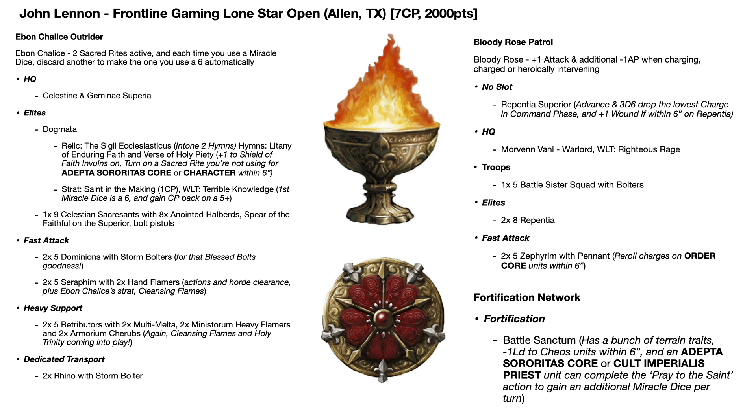In the elite slot he had a Dogmata - he'd given this the relic the Sigil Ecclesiasticus, which is pretty standard and allows it to intone two hymns in a turn. In terms of the hymns, he gave it the Litany of Enduring Faith and the Verse of Holy Piety. This gives plus one to the Shield of Faith invulnerable saves and allows you to turn on a Sacred Rite you're not using for an Adeptus Sororitas Core or character unit within six inches. You could have up to three Sacred Rites active for one Ebon Chalice unit, but this was more likely used to give an additional Sacred Rite to a Bloody Rose unit, which we'll get to in the patrol in a second.